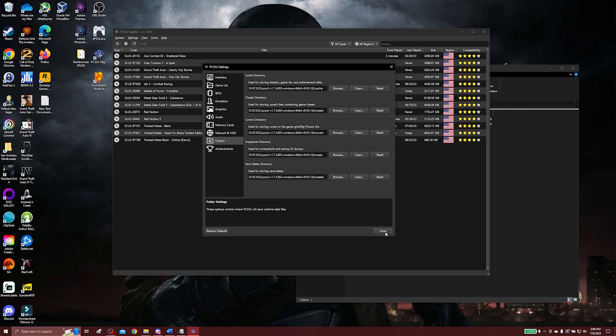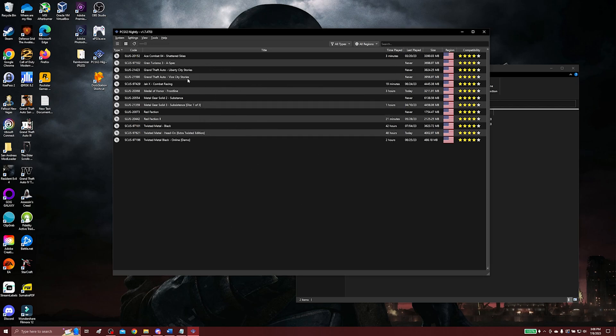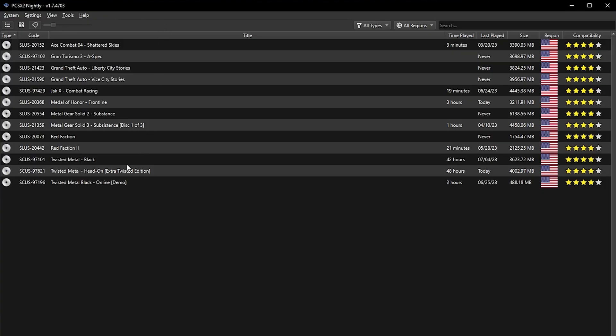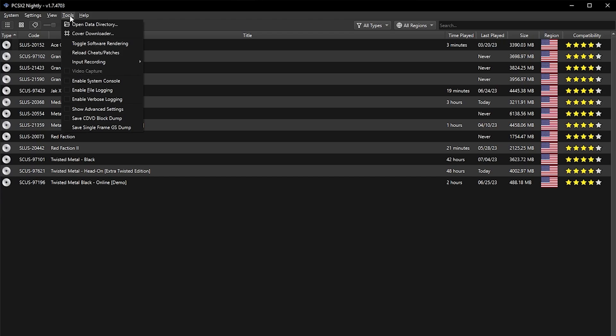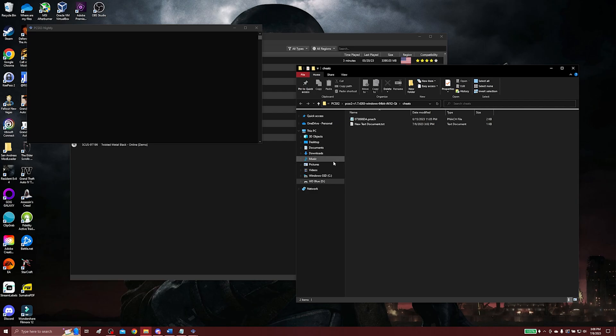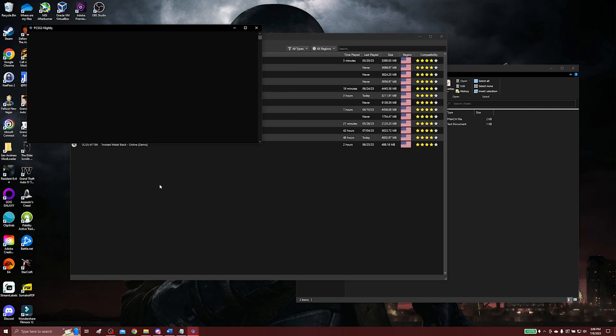Close out of that Folders tab. What we want to do is go to the Tools tab and we're going to Enable System Console. This is going to be very critical because it's going to help us generate the .pnach file that we need to enable these cheats.